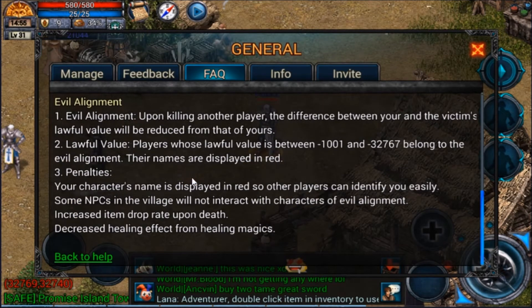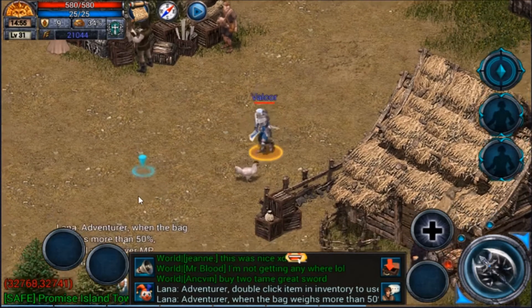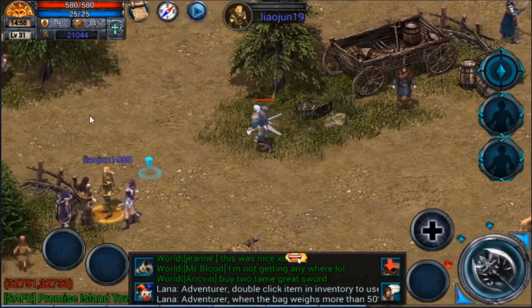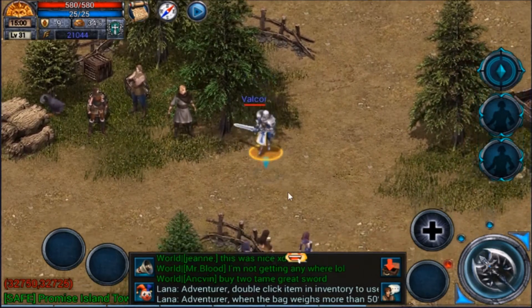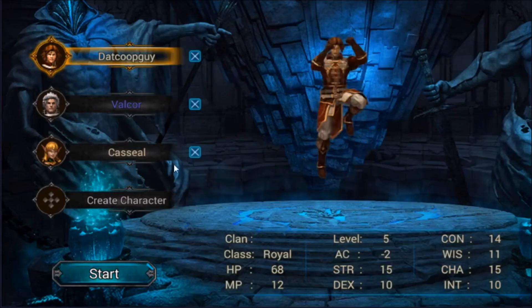Evil alignment is basically what happens when you kill a player. What sucks about being red is certain NPCs don't want to talk to you, you have an increased drop rate on death, and you have a lesser healing effect from healing magic. But why would that be a good thing? Well, if you come over here to this NPC, we can actually figure out why chaotic alignment happens — basically to make their spells more powerful. Their actual spell-based abilities are more powerful when that happens.